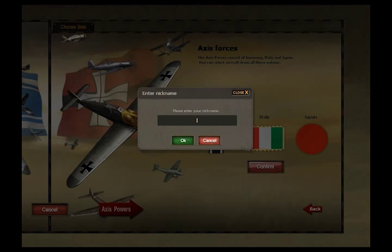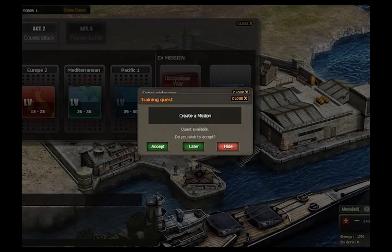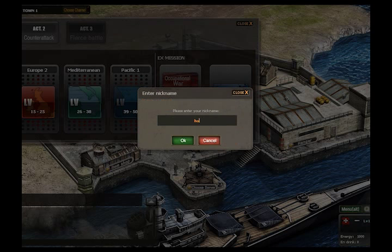Let's enter my name — Hodor, Hodor. What — it's just selected my name. This is so buggy. Create a mission — quest available, do you accept? Yes.